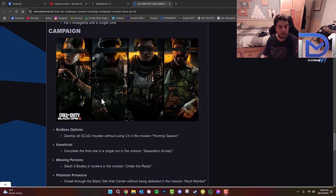For Campaign, there are only four challenges. The first is 'Endless Options' — destroy all Scud missiles without using C4 in the mission Hunting Season. This is the mission where you're in a large desert at night and have to go to all Scud missile locations, including the one at the very beginning. You can use anything except C4. I think it is possible to one-shot destroy it with an RCXD, so get as many of those as you can.